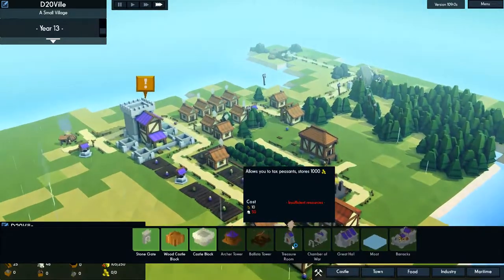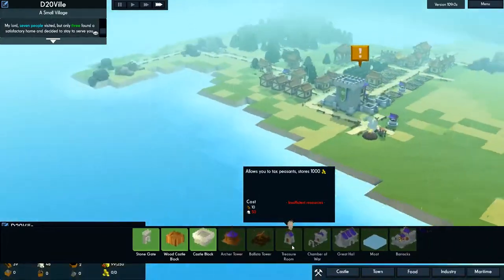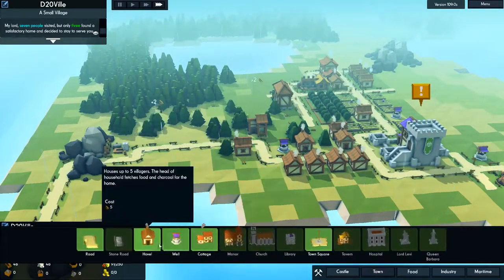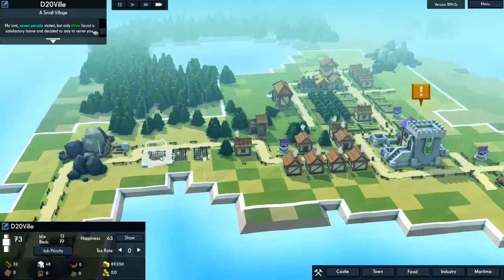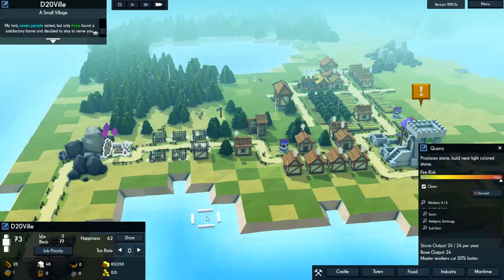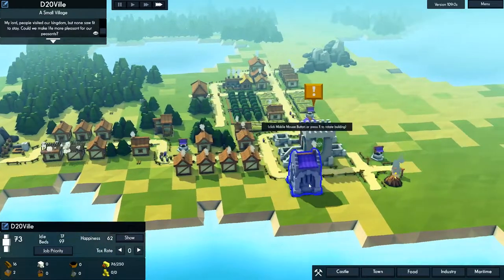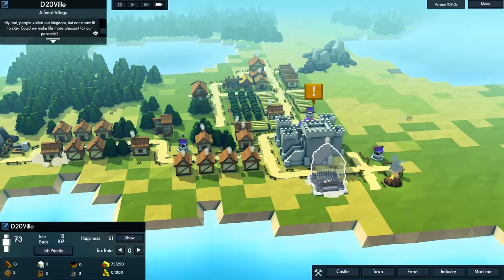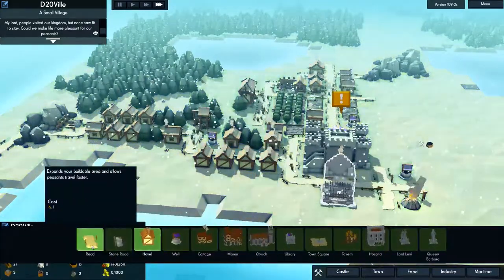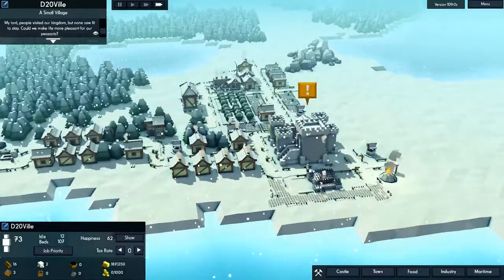Now let's tax the peasants! They know you're gonna tax them. As soon as it's built you can start claiming tax. Room for a hovel either side, or more treasure rooms. You can build on shallow water — not restricted to the edges of the land — but it only goes out a certain way before shallow water becomes deep water and you can't build. Also, you can build bridges across water.